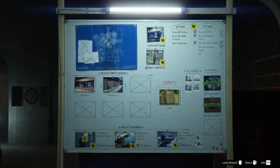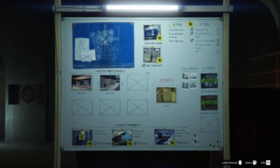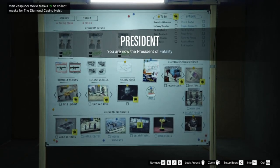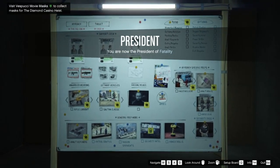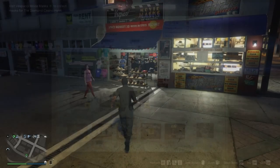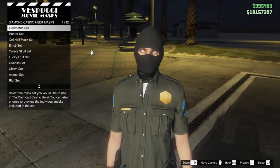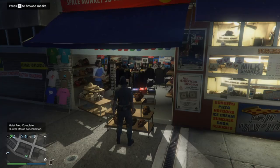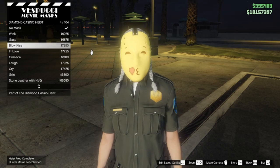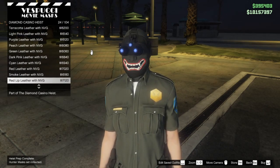To get started, you're going to want to select the Big Con approach or entrance for the casino heist. Then go to your planning board and make sure you have done the mask mission and collected the mask for the diamond casino heist at the mask store. If you haven't, run over there and press E to purchase any mask. If your mask store is white, you've already done the mission; if it is green, it needs to be done before you do this glitch or it will mess it up.